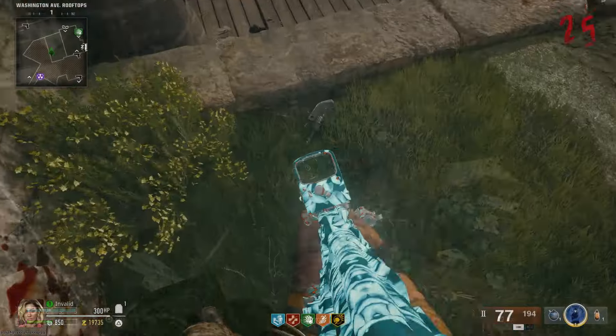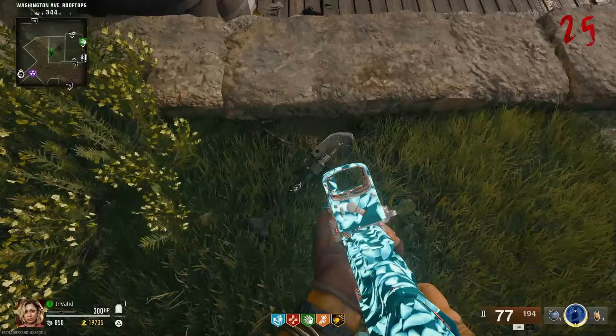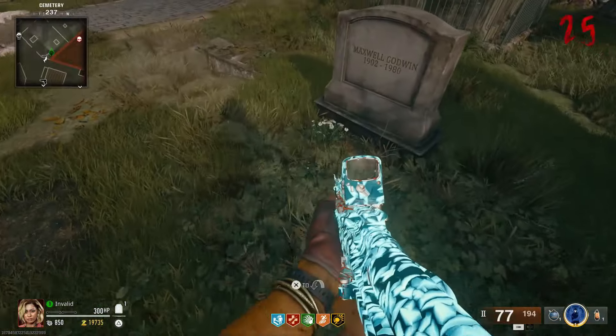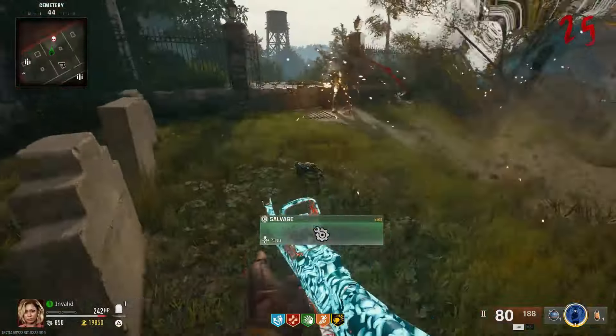Once you see the barrel break, exit the chopper gunner and you should be able to pick up a shovel off the floor. Now simply go to the graveyard and dig up any graves with a headstone by interacting with them. I counted roughly 21 headstones that you can dig up, including the headstones that are knocked over and are in the dirt partially showing.